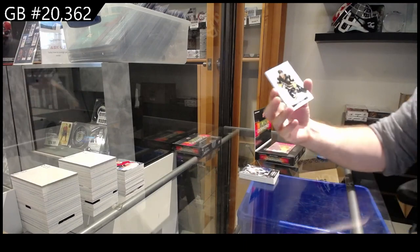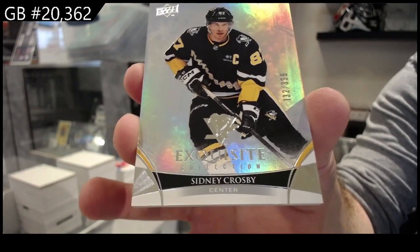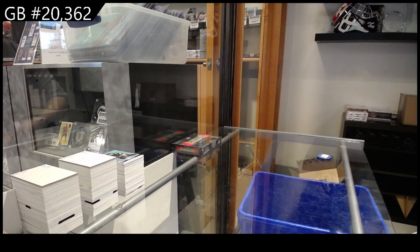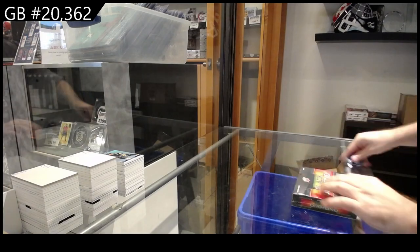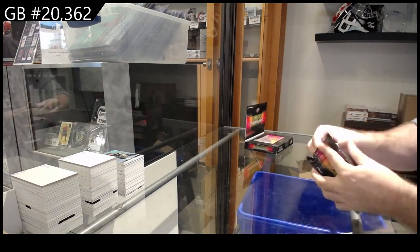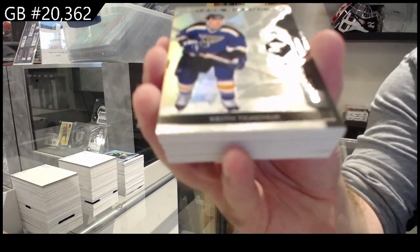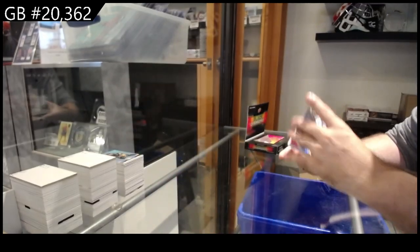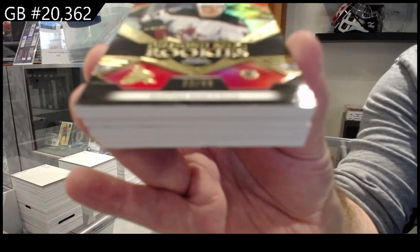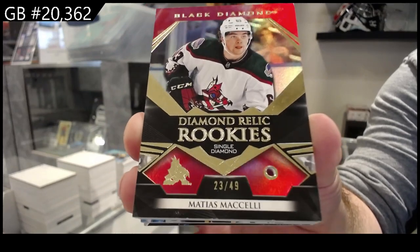And a $3.99 Exquisite Sidney Crosby — Pittsburgh Penguins. We've got a $3.49 for the Blues of Kachuk. Holy moly. Number to 49 Diamond for the Coyotes of Maselli. This inner case was absolutely freaking loaded — Maselli, lead of 49 for the Coyotes.